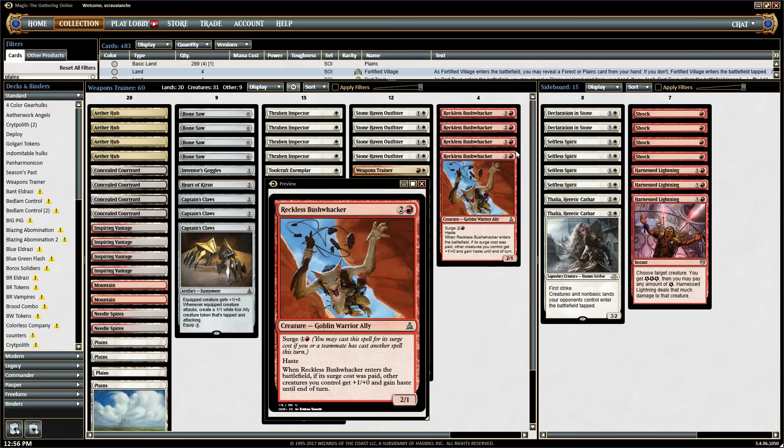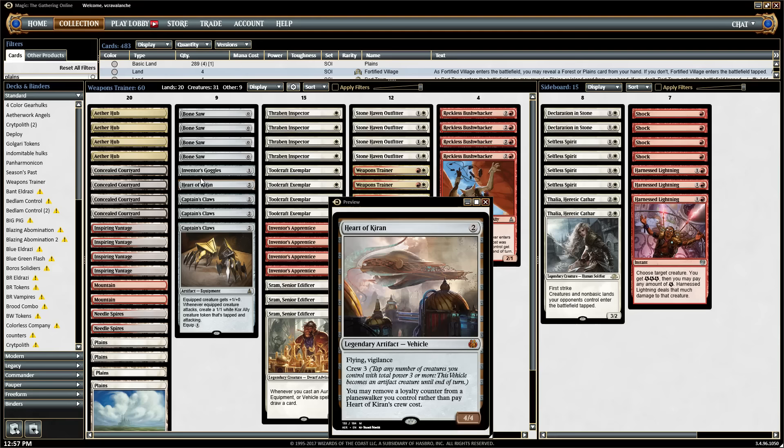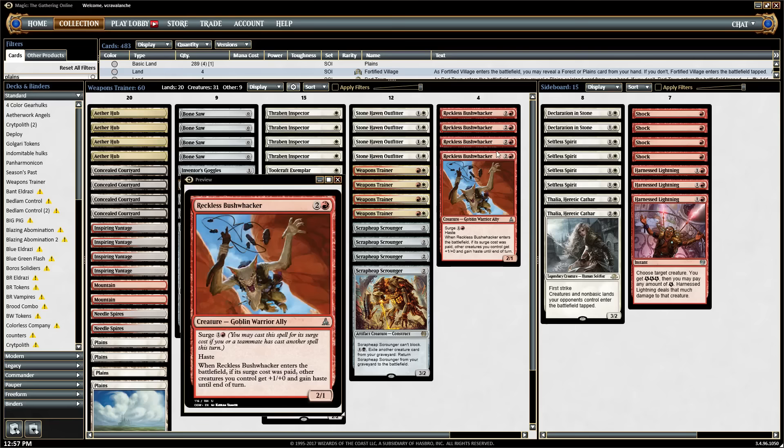I haven't been too impressed with a lot of the equipment or vehicles introduced in Aether Revolt. One-of Heart of Kiran is fine — I don't think you ever want more than one, but it can be a nice beater on turn two or most likely turn three. You'll absolutely be able to crew it, and it has vigilance so you can crew and still attack. It'll have those moments when it completely takes over the game.